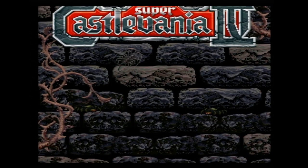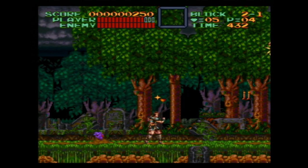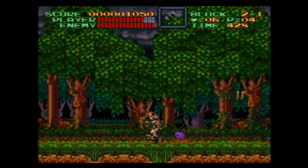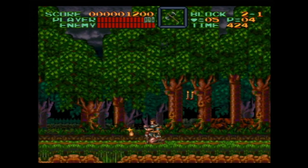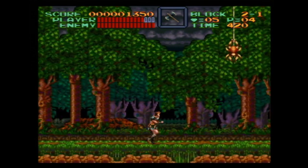Super Castlevania IV is an action platformer released for the Super Nintendo in 1991 and the fourth entry in the Castlevania series, which began on the original Nintendo console in the 1980s. Despite the Super Nintendo being the first console I ever played as a kid, I never played Super Castlevania IV until recently as an adult. This game has been my introduction to the Castlevania series, so consider this analysis free of any bias associated with childhood nostalgia.